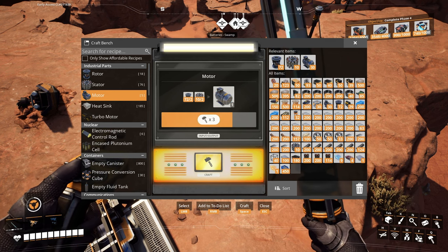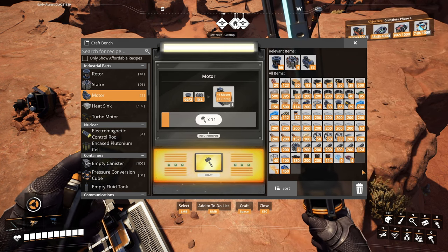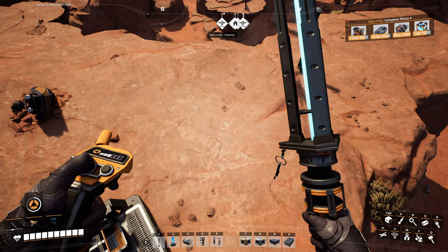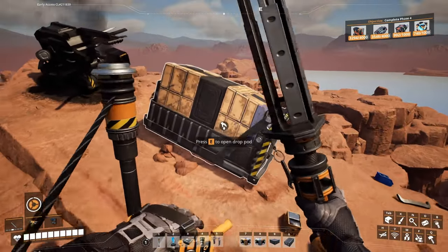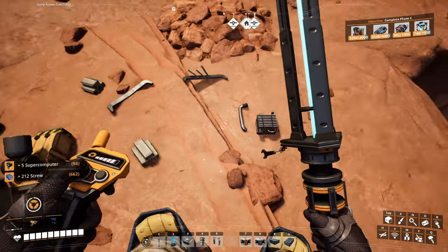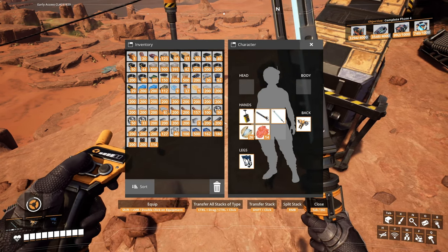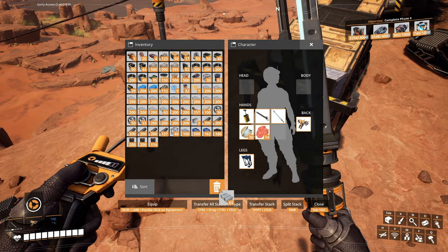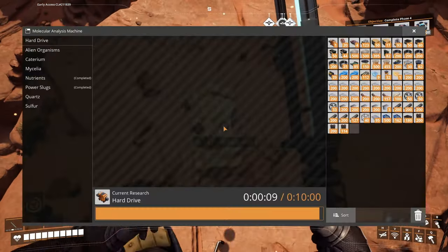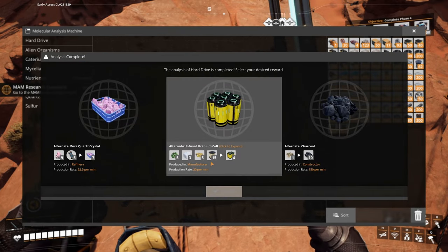Yeah, this does take a long time. Okay, I think I can get rid of the reinforced iron plate here. Just going to do a little bit of inventory management while I'm waiting. Now we can do this — computer, supercomputer, I'll take the screws, heat sinks. I can probably get rid of this. We're 10 seconds early. I just wait for the window to pop up, and we got nothing. Wow.